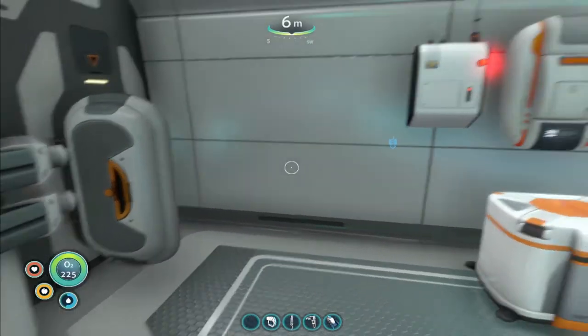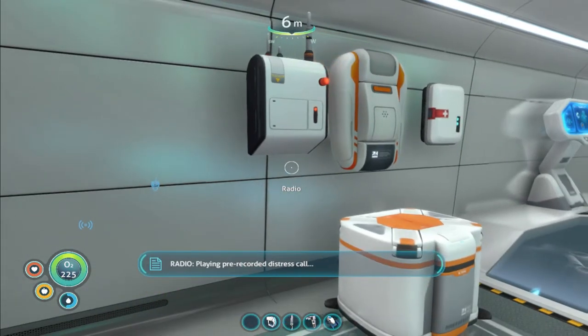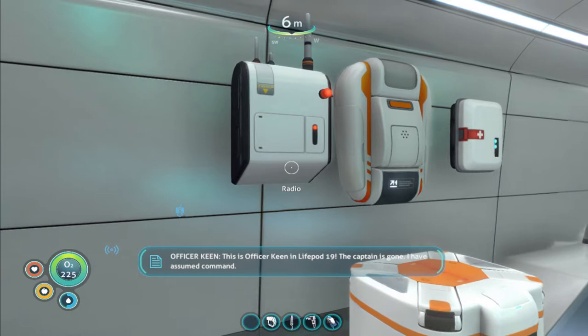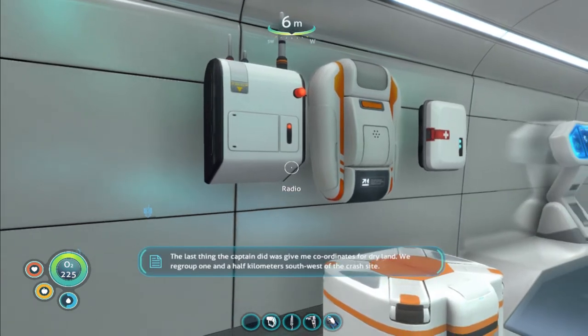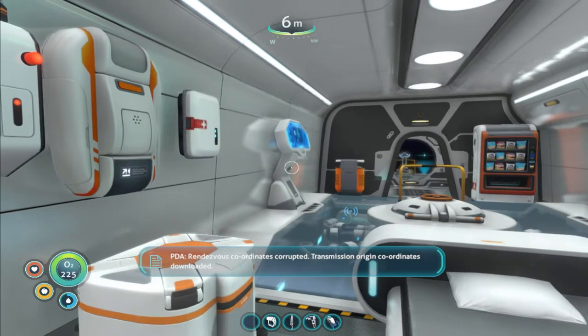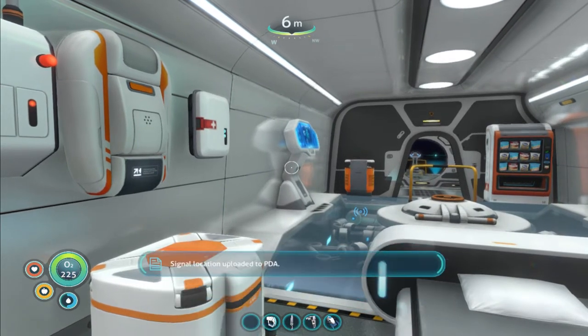We're going to go ahead and listen to this area. 'This is Officer Keenan, life pod 19. The captain is gone — I have assumed command. The last thing the captain did was give me coordinates for dry land. We regroup one and a half kilometers southwest of the crash site. Stay together and good luck.' This message will now repeat. Rendezvous coordinates corrupted. Transmission origin coordinates downloaded. Signal location uploaded to PDA.